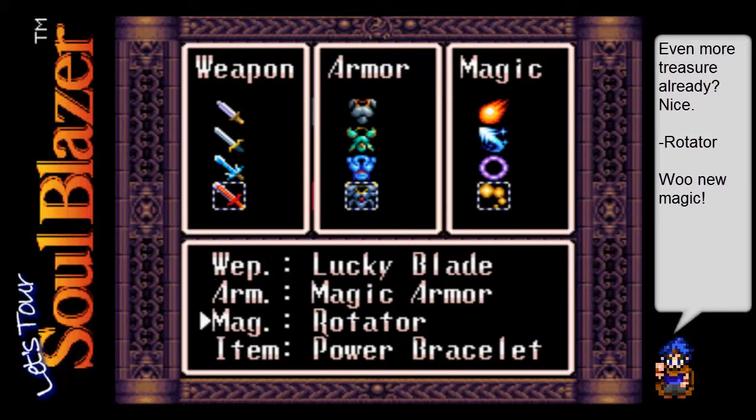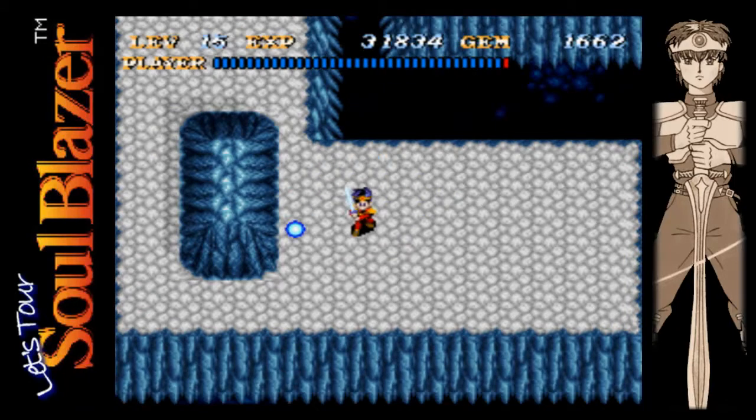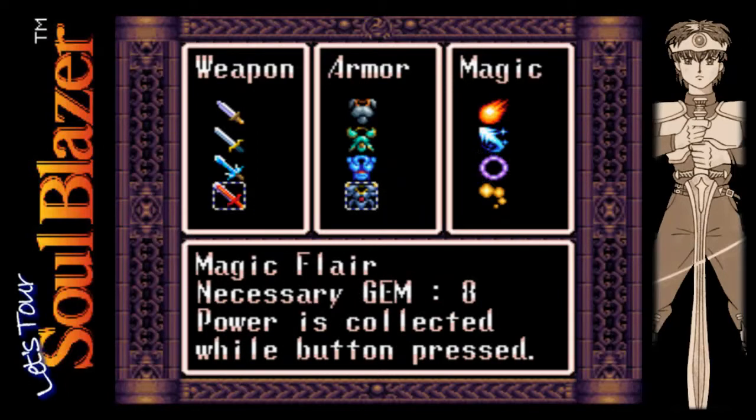I'll go ahead and show it off to you. Equip that, and now if we use our magic, you can see it makes this string of energy around you. Just keep your eye on the gems there - yeah, it drains them as long as you hold it, one gem at a time. So a little deceiving on the cost there.